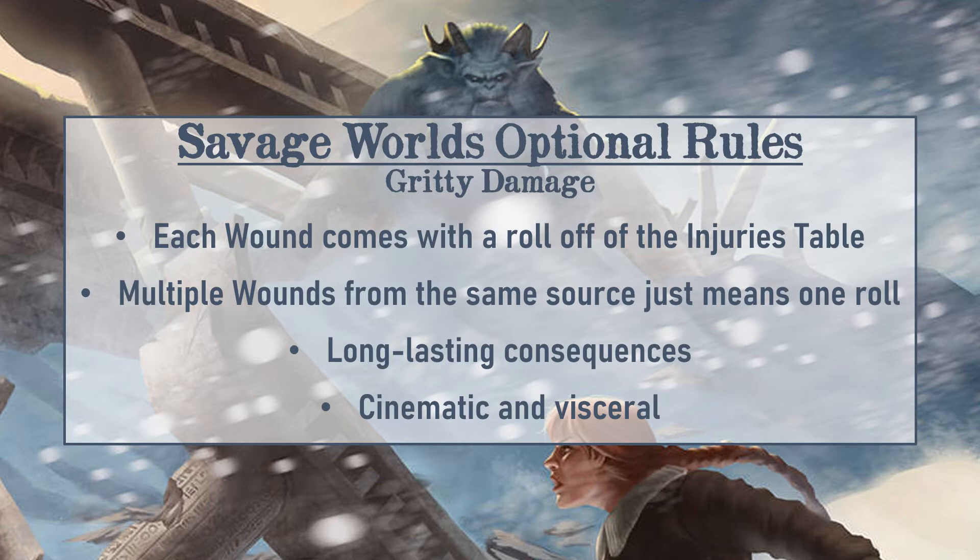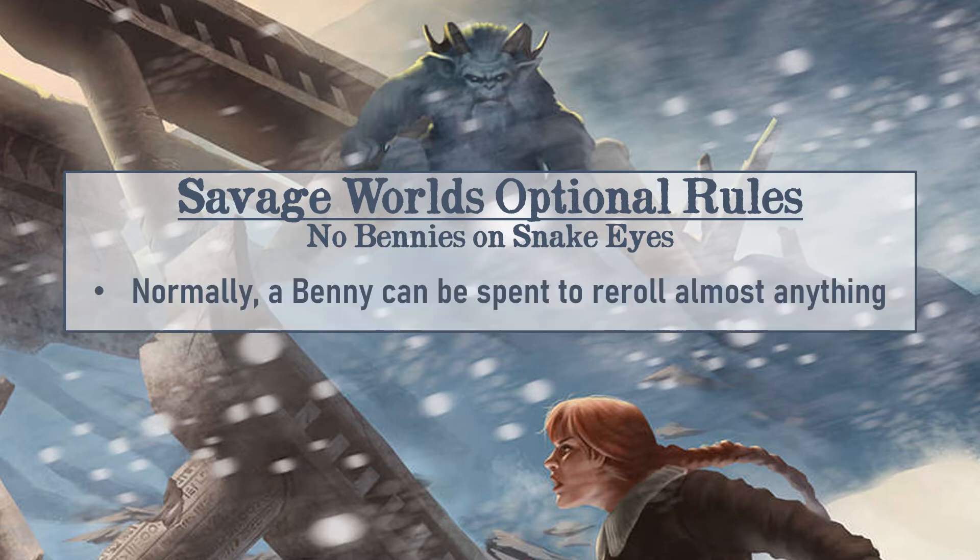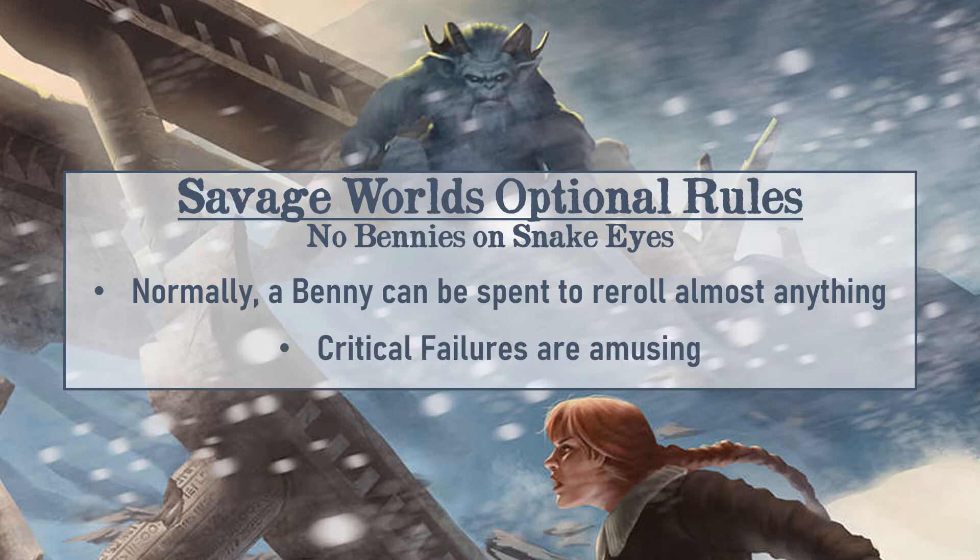Next up is a simple rule but one I really enjoy: we don't allow bennies to be used on snake eyes rolls. For those who don't know, rolling snake eyes is when both your trait die and wild die roll a one on a skill roll. Without this rule, a player could spend a benny and reroll to avoid the automatic fail, but we like having that chance of a D&D-style critical fail. We want that chance that even if you're really good at something, sometimes luck just isn't on your side.